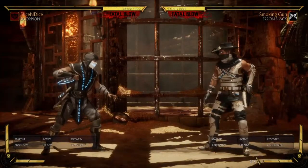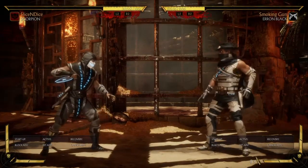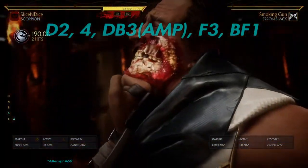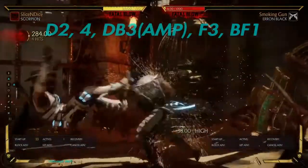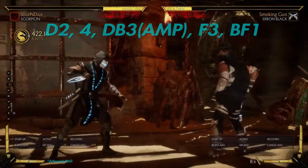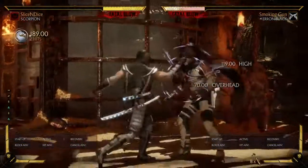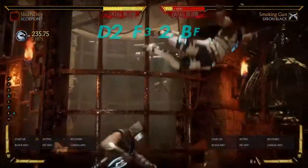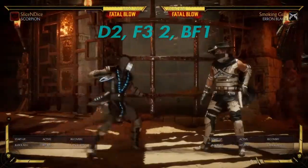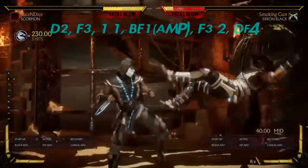The next crushing blow we're going to talk about is going to be his down 2 crush. So the down 2 crush: you're going to go down 2, 4, teleport amplify, forward 3, and a spear. That's a good 42% right there. There are different combos you can do — that's pretty much the optimal one, but you can do more combos if you want to extend. You can even use 2 crushing blows in it if you'd like to.